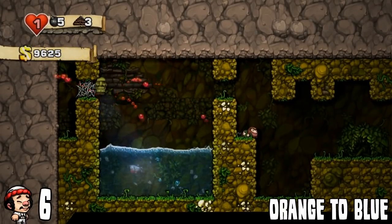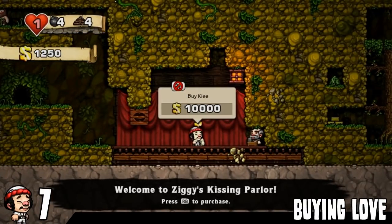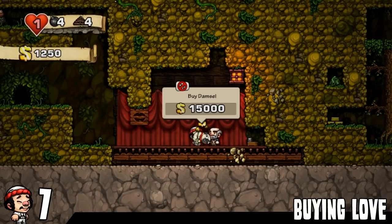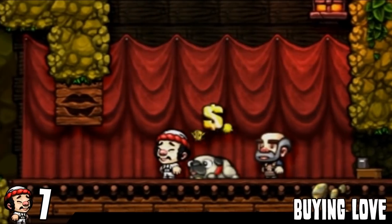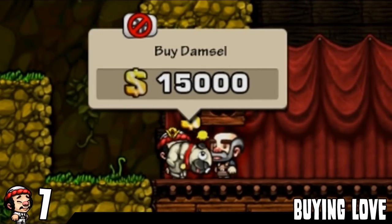Oh my god, got my ass handed to me there. Another thing that not many people know is that you can buy the damsels from the store. So if you pick up the damsel in the store, you can actually buy it instead of buying the kiss. It costs a little bit more, but as you can see here — oh my god, I'm just throwing that dog around. You know what? We're gonna steal this dog. Let's get out of here. See you later.